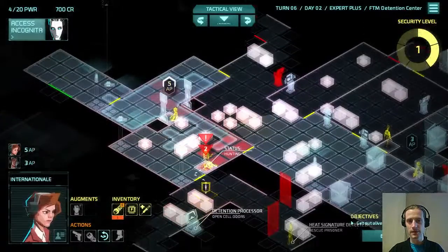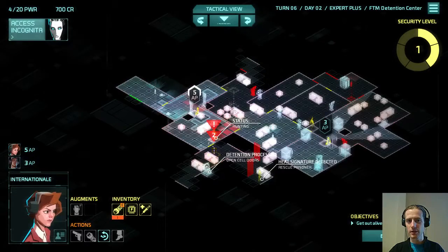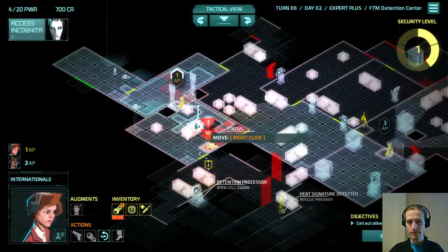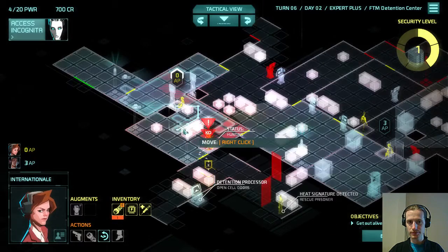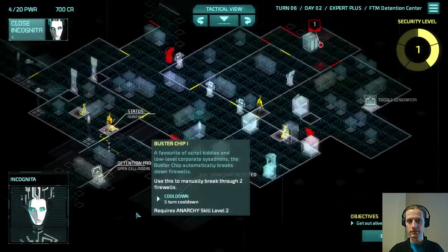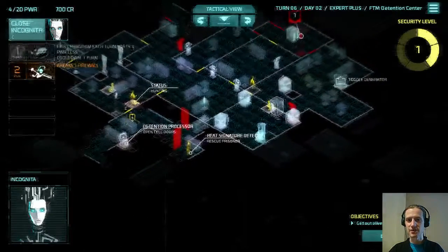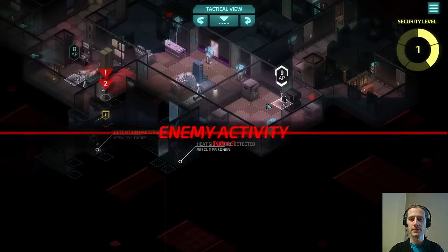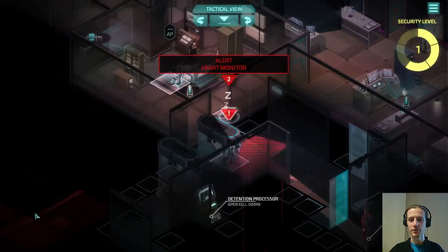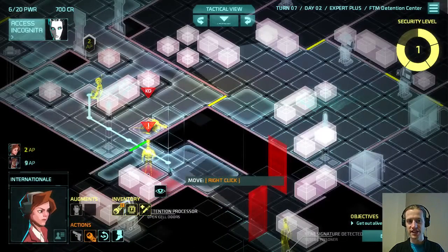That's our exit — good to know. There should be one more safe, could be up here. We can't safely get there just yet. Next turn we'll have the Neural Disruptor available. Go on to melee just in case the guard comes through — I'm pretty sure he doesn't, he should turn around. So he was on a very long patrol route. This gives us a chance to get into this room.